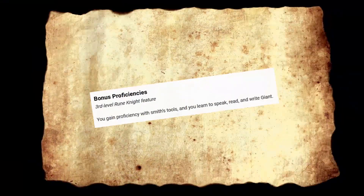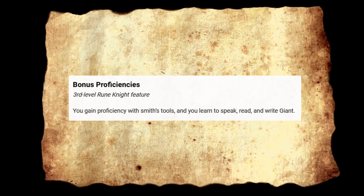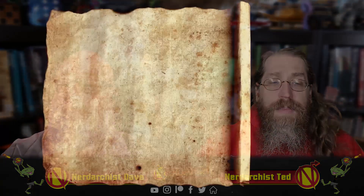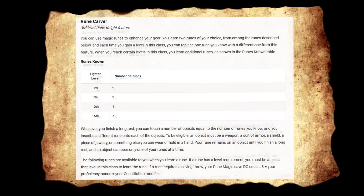So Rune Knights — it's a fighter subclass and we don't get abilities until third level. They get bonus proficiencies with smith's tools, and you can learn to speak, read, and write Giant. We also get Rune Carver: you can use magic runes to enhance your gear. You learn two runes of your choice from among the available runes, and each time you gain a level in this class you can replace one rune you know with a different one. You learn additional runes at 3rd, 7th, 10th, and 15th level — going from 2, 3, 4, and 5 runes respectively.